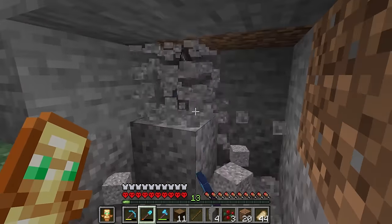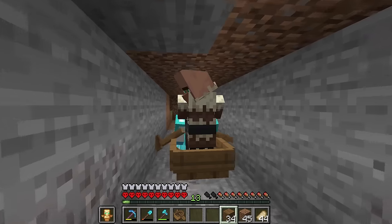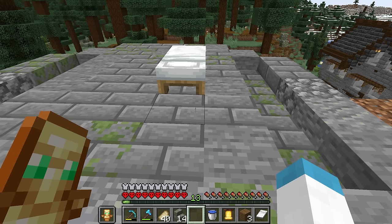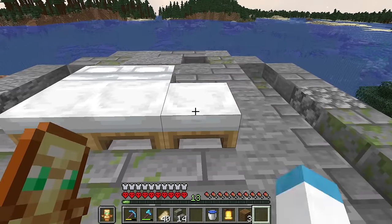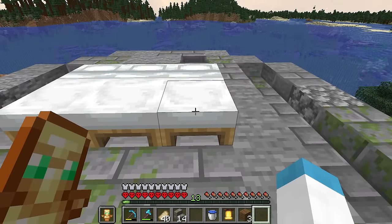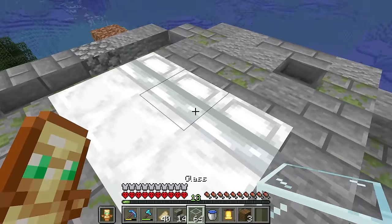Secret tunnel, secret tunnel, rough day today. Alright, it's time to start the technical version of our farm — it's very simple, you'll have an easy time with this. The first thing I've done is made a platform. The block choice is arbitrary. As long as your platform is at least seven blocks off the ground, you're fine.